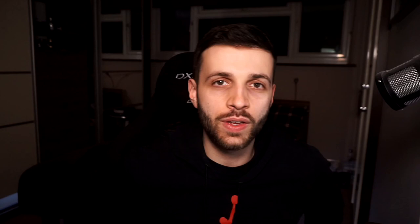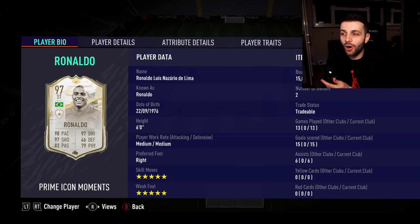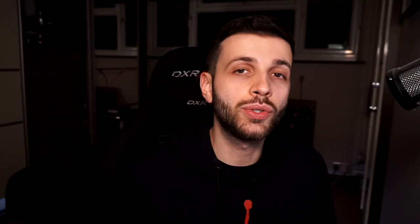Welcome back to another video. Today I'm going to show you how you can get your own R9 Ronaldo on FIFA 21. As you can see, we have a Prime Icon Moments Ronaldo. This card is obviously the best card in the game — there is literally no better card. Every pro player wants to get this player.